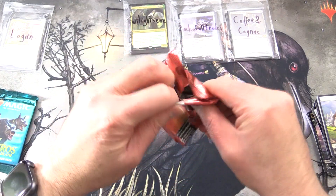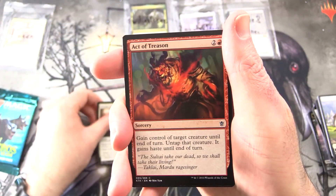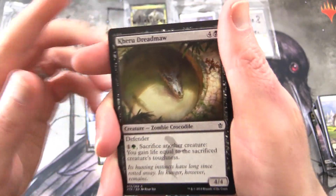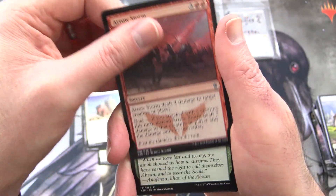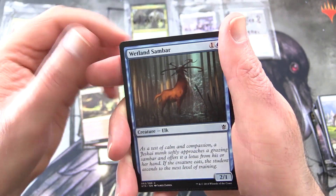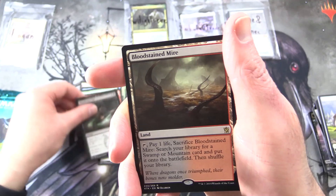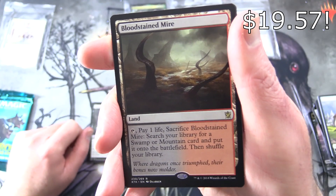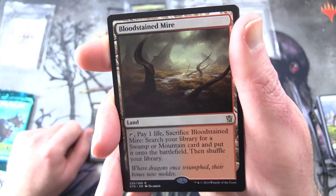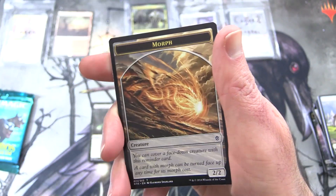Finally, Logan — let's get stuck into it with some Khans. Thank you for being a patron, sir. I hope we can do just as well as we did the other day. Starting off with Defiant Strike, Act of Treason, Crippling Chill, Keru Dreadmoor, Zombie Croc, Disowned Ancestor, Siegecraft, Arrow Storm, Dragonscale Boon, Bloodfell Caves, Wetlands Sandbar. Uncommons: Roar of Challenge, Horde Ambusher, Murderous Cut, and the Rare — yes! Fetch Land, Bloodstained Mire. Tap, pay one life, sacrifice Bloodstained Mire: search your library for a Swamp or Mountain card and put it onto the battlefield, then shuffle your library. Logan, good choice this month, sir.